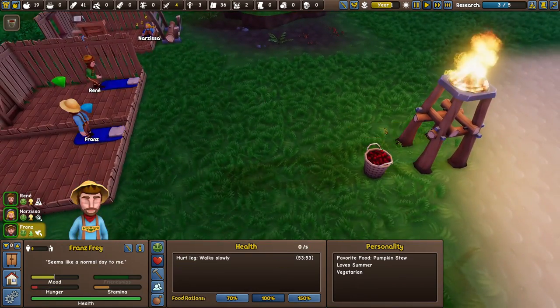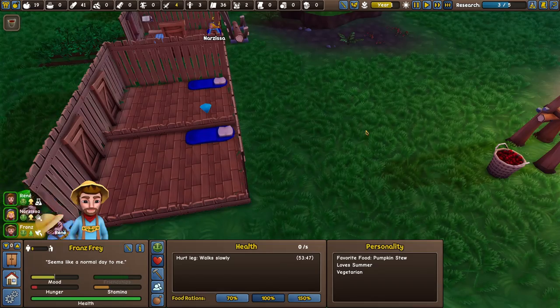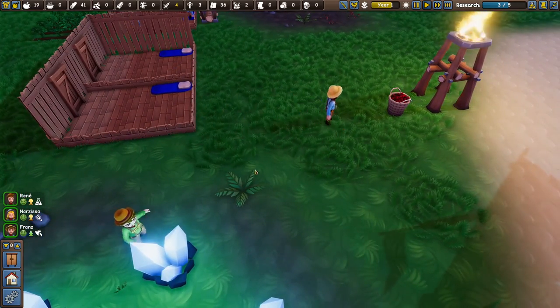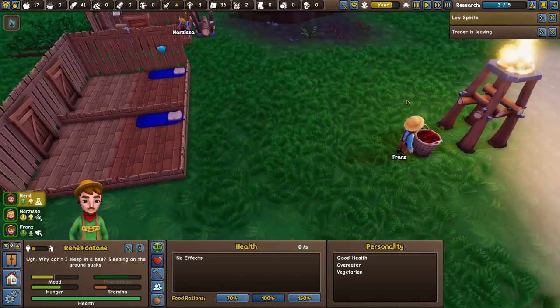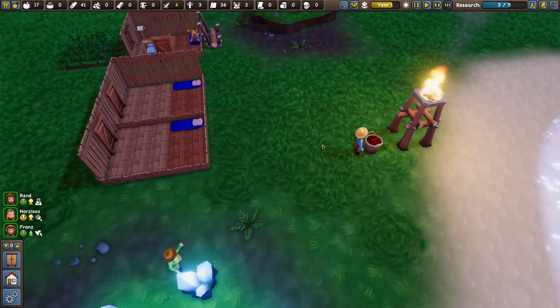I'm actually going to set up Franz to do a little bit of eating during the night. And Reni doesn't want to sleep — he's gone out to kick some crystals in the night. That's the spirit!